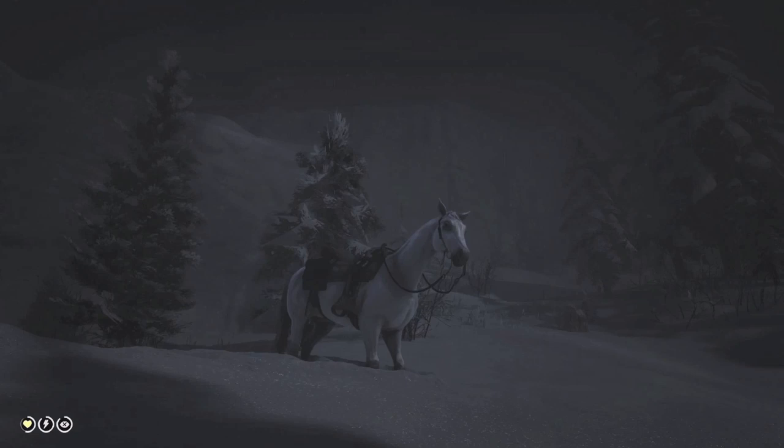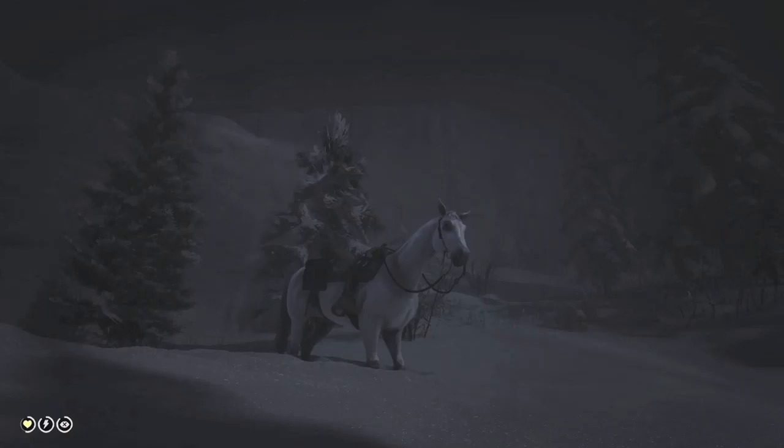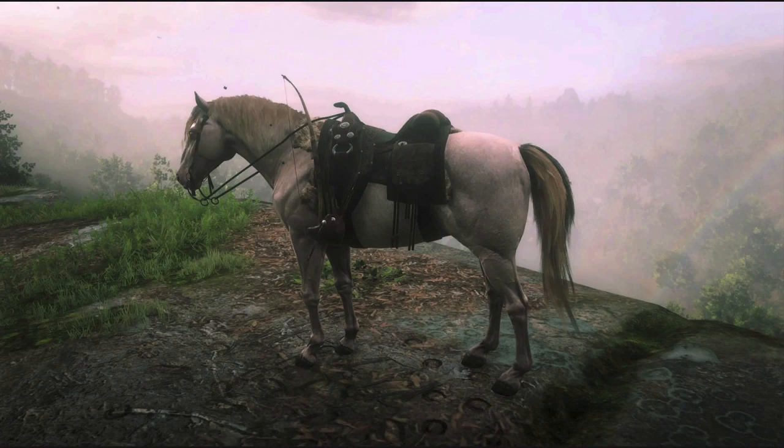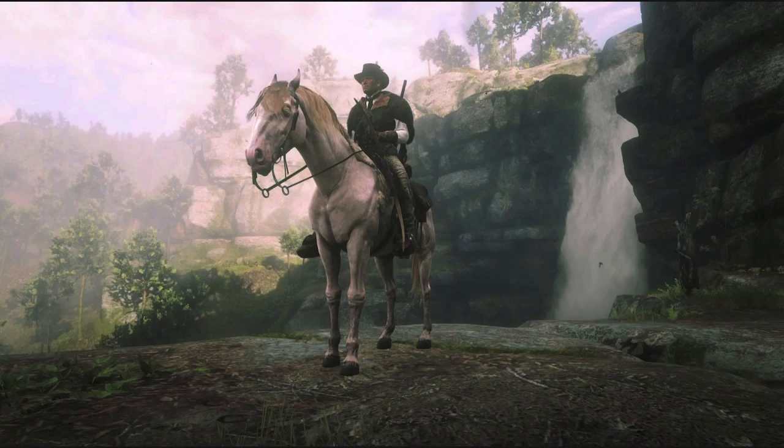LClaps01 has a White Arabian named Xena with the Gurdon Vaquero saddle in smoke and charcoal with hooded stirrups and the brass eagle horn. Well done, friend — you can't go wrong with an Arabian, and I do like that brass eagle horn. It's a nice touch. Epic Gamer writes: This is my Perlino Andalusian named Luis. He really reminds me of the Rose Gray Arabian from the Blackwater Stables. Well done, Epic Gamer — that Perlino is one of the best horses for Arthur in story mode.